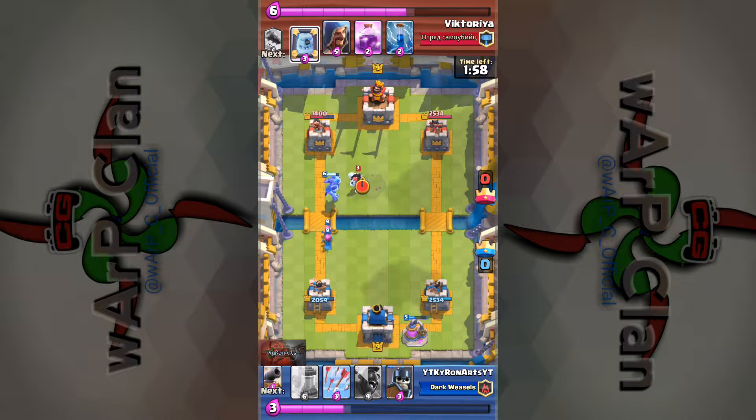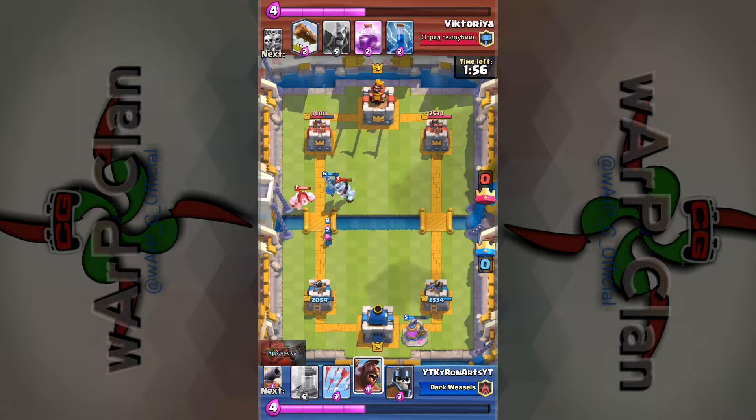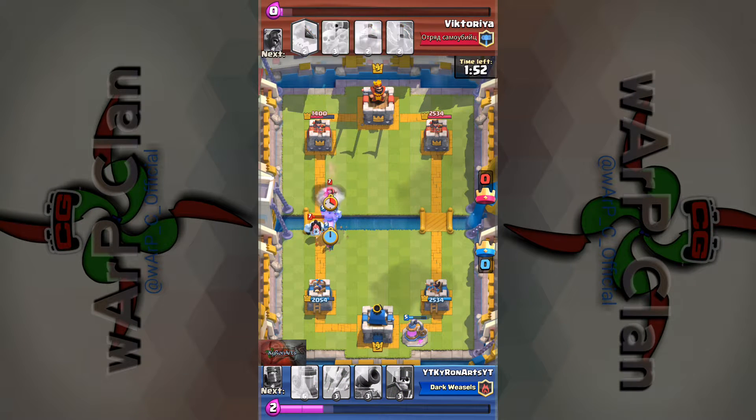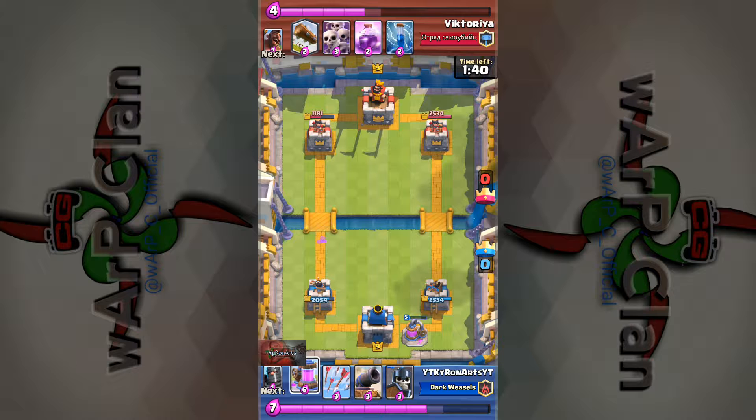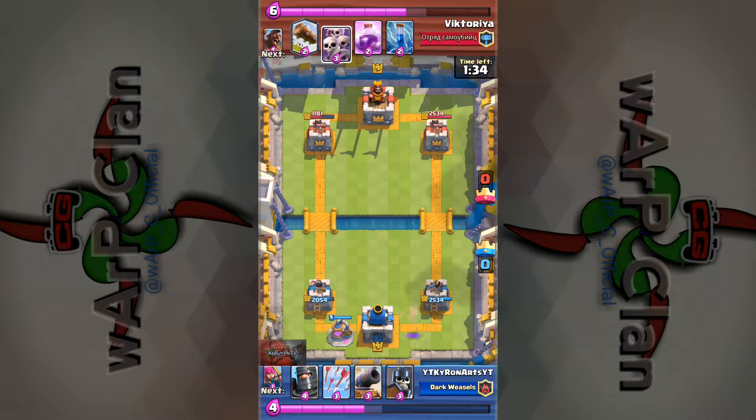Here I am putting down the mega minion in front of the archers to help tank them so they can get a little bit of value. This is actually a slightly different deck — I replaced the baby dragon with a hog rider in this battle. I was just experimenting a little bit. Still a good deck, but I think I like the original style more where I had the baby dragon.